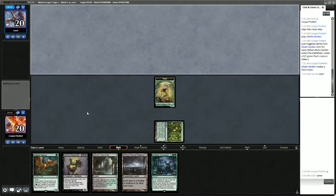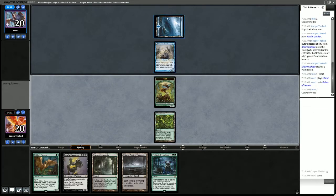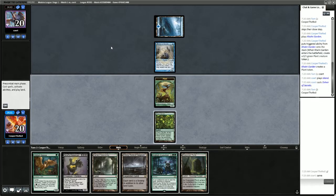If the opponent is up on Modern knowledge, they might realize what this means. But they're presenting us with a confusing conundrum as well — first turn basic Island plus Delver of Secrets. That's not something you see very often in Modern. So I think I want to play a tap land and Gilded Goose.